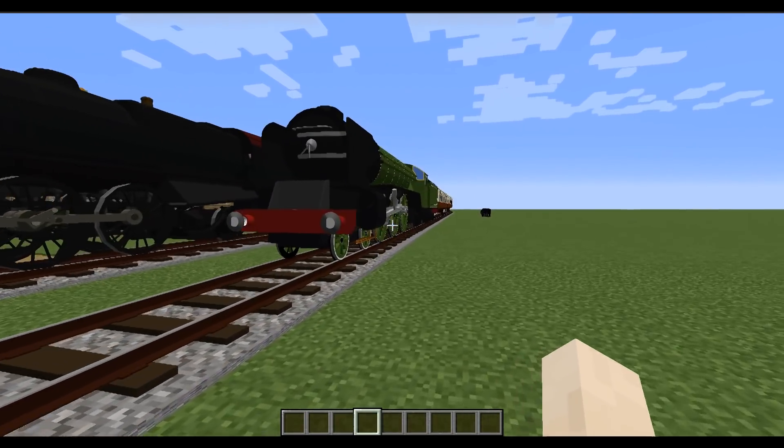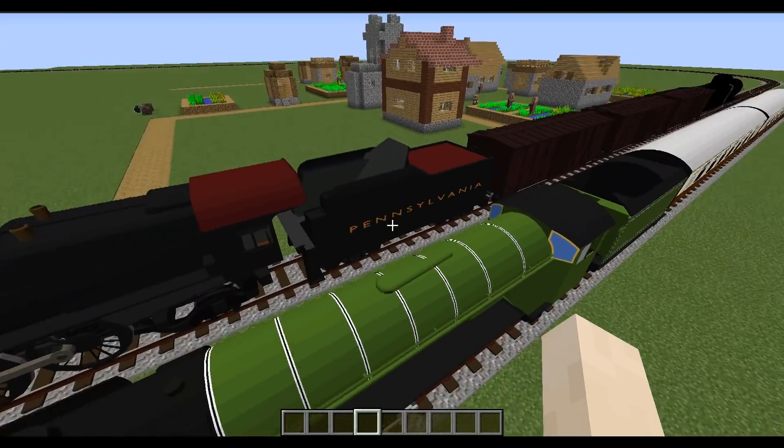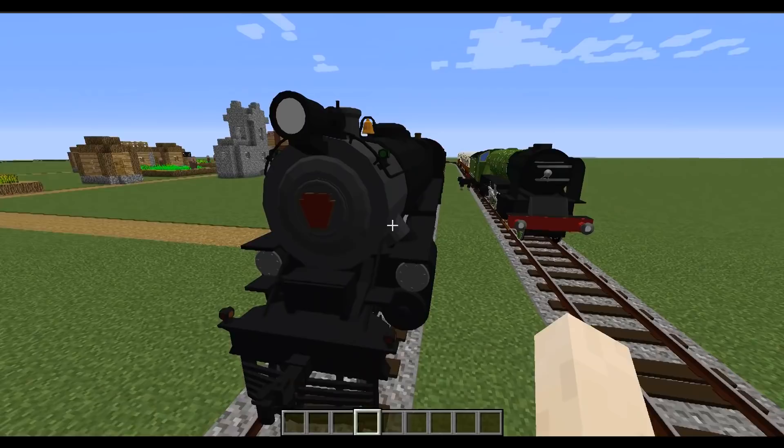So we have new rolling stock and new features. This is a good view of some of the new rolling stock — some Pennsylvania rolling stock. Eventually we're going to have the ability to replate, renumber, and recolor, but again, this is just the Alpha.